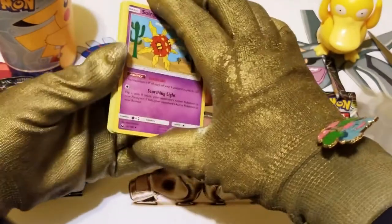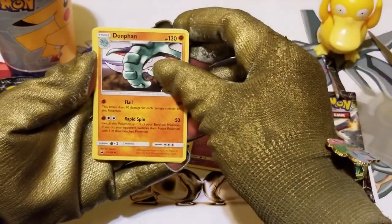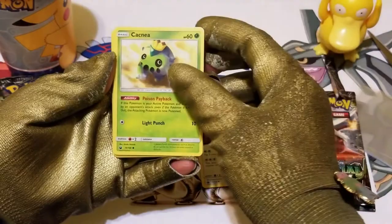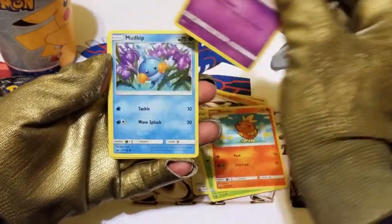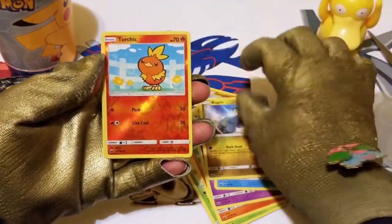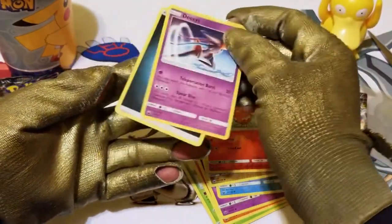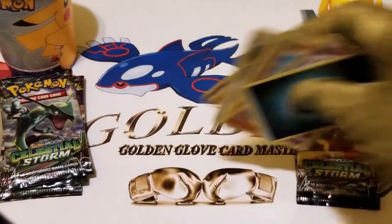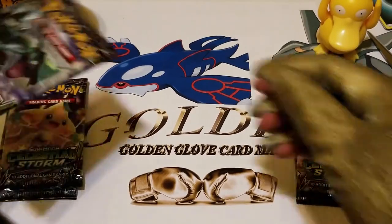Let's reveal what's in the front. A Solrock, a Donphan, a Vigoroth, a Cacnea, a Torchic, a Shupet, a Mudkip, a Bagon. Torchic again — reverse holo. And for the rare, we have a regular rare Deoxys and a Dark Energy card. All right, let's put those to the side and get right into the next pack.